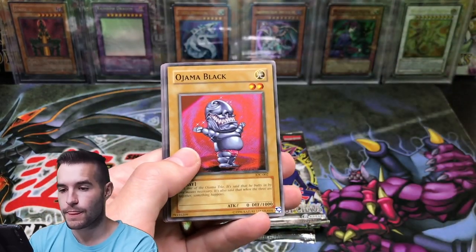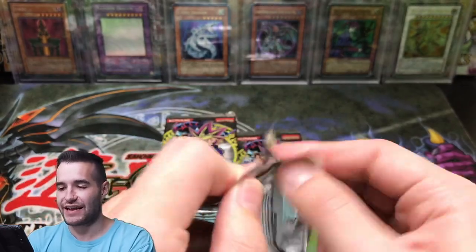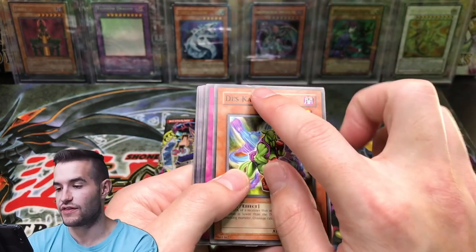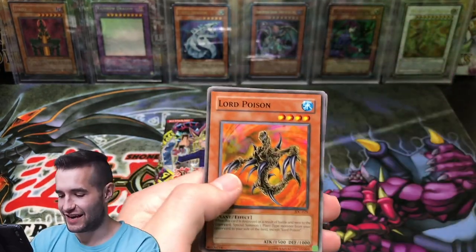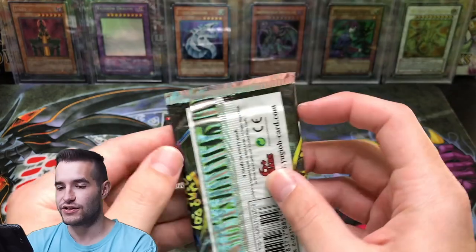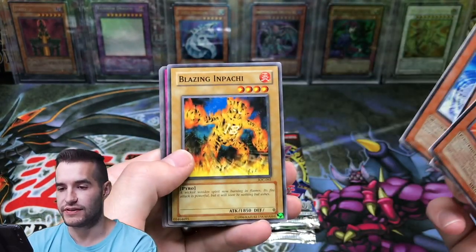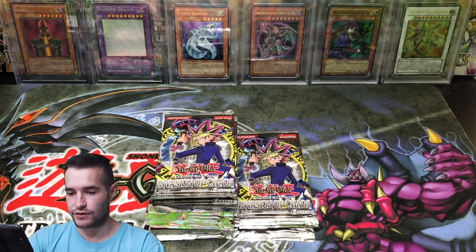Smashing Ground, Mad Dog of Darkness, Ojama Black, Thunder Crash, Fiend's Hair, Hand Mirror. I can't talk today, guys, but it's Invasion of Chaos so we must continue. That one is another Legendary Collection — looks like most of them are Legendary Collection. Ojama Yellow, Zero Gravity, Robin Zombie. Legendary Collection packs have given us zero foils so far — that's not good. Stealth Bird, Blazing Apache, Compulse — that's a pretty good rare. Curse Seal of the Forbidden Spell. No Manju so far.